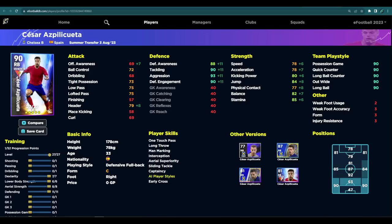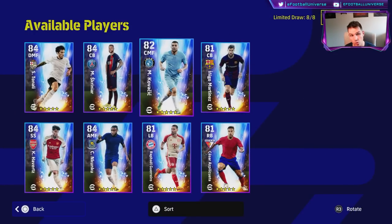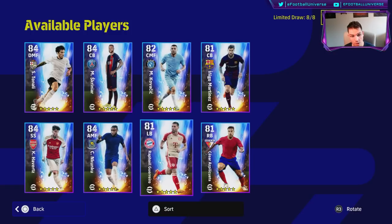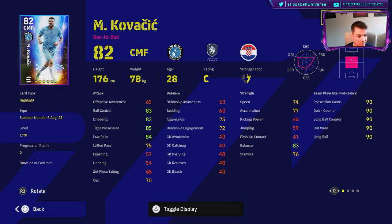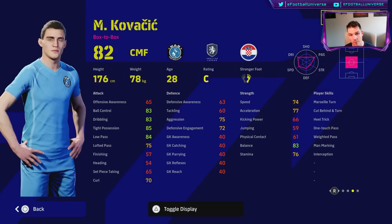So that's kind of the guys — if you get those in your pursuit of the other players you can still work with them. That leaves us with the two big top ballers: Nkunku and Guerrero, and then we also have Kovacic. Kovacic's stats are actually kind of low-key one of the best in the game from a card point of view. He's got Unwavering Form, One Touch Pass, Heel Trick, Weighted Pass, and Interception as a box-to-box.